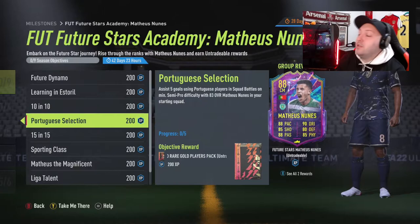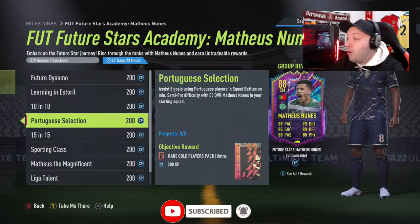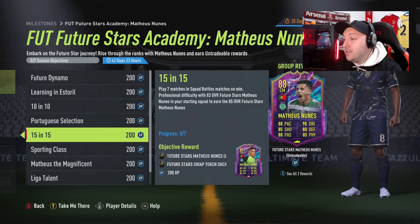You unlock the 83 right mid. Once you have got the 83 right mid, you need to assist five goals with a Portuguese player in squad battles on semi-pro difficulty with the 83 in your team. So that is 10 squad battle matches.